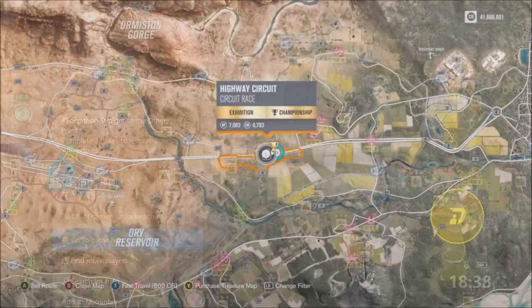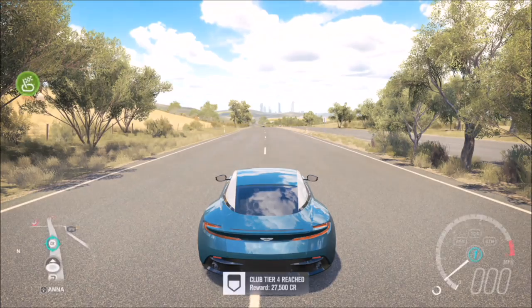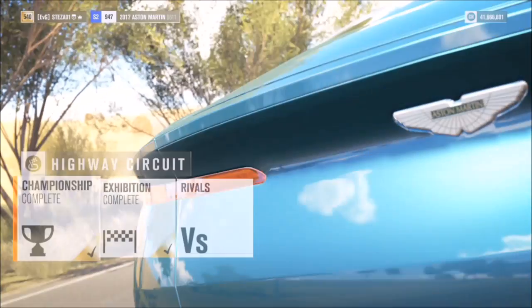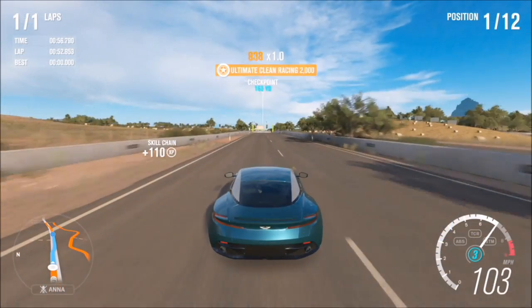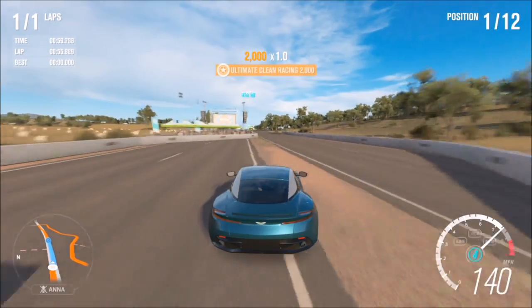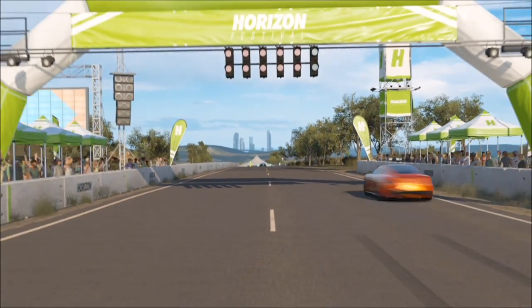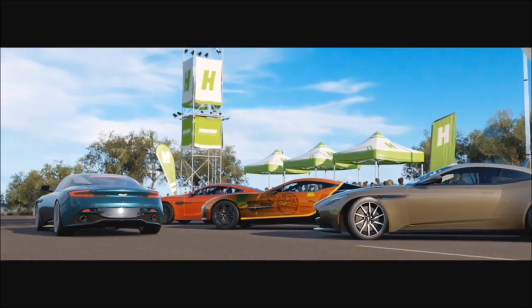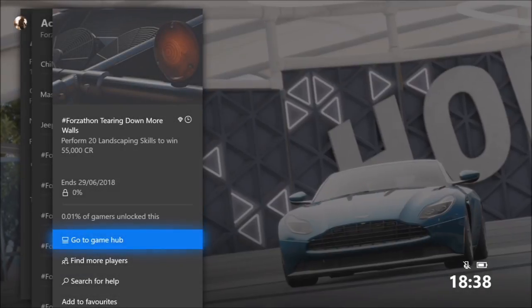The first challenge is very simple — it just wants you to complete three races to win three wheel spins. You can do this in whichever car you want; I recommend a quick one so you can get it over with faster. I went to my Outback Highway Circuit, set up an exhibition race for Aston Martins for just one track, and did that three times. You don't have to win — it doesn't matter where you finish, you just have to complete them.